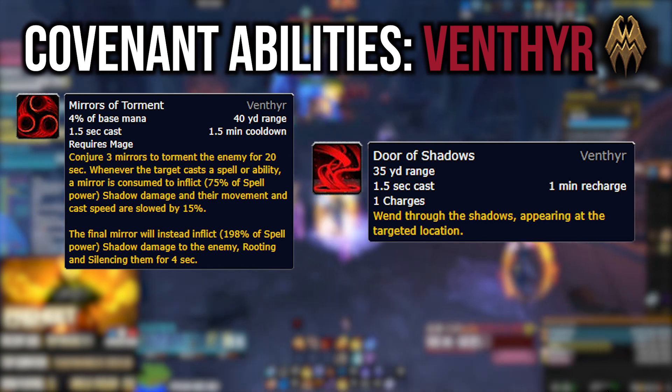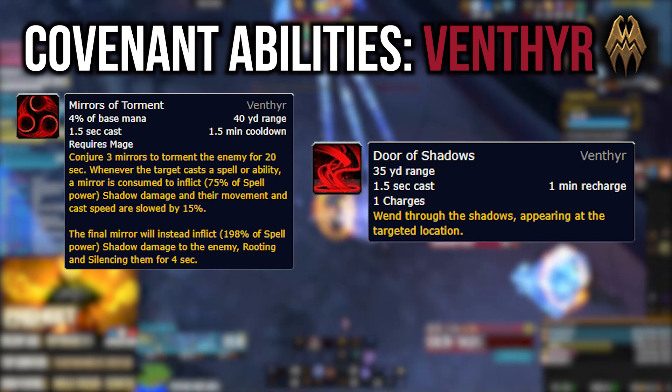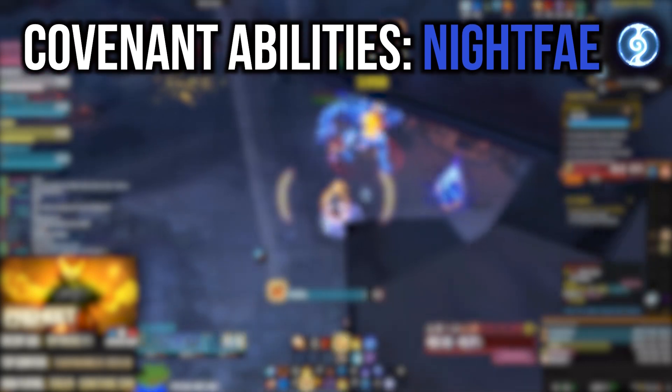The extra ability you get with Venthyr is Door of Shadows — basically a castable Blink. It's a utility ability that lets you teleport a certain distance away, roughly 35 yards. It's pretty cool.